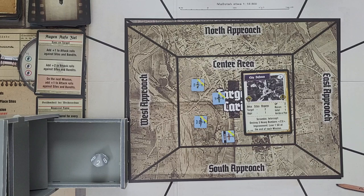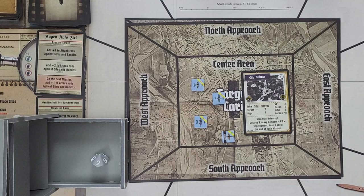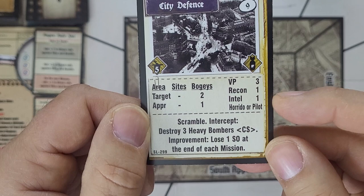This was kind of a cakewalk — rolling a bunch of 10s and drawing no bogeys for the approaches really helped. This was not staged; this is the way it actually rolled out. We're going to go to the post-mission. We gain three victory points and we move the recon and intel tracks one each.